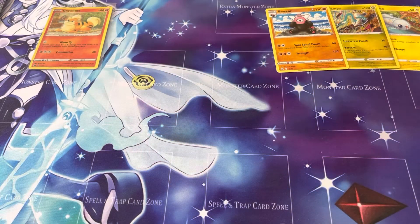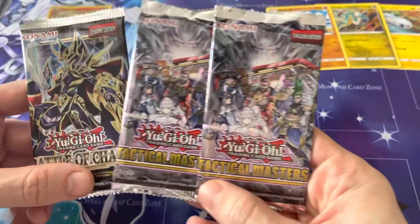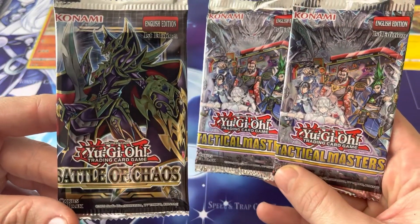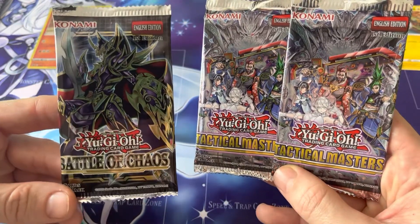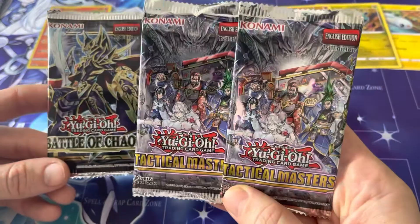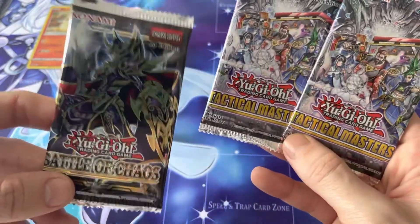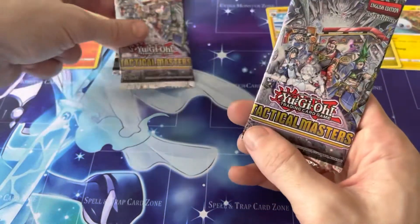Alright guys, like I said there's more. Today we have three YuGiOh packs — two Tactical Masters and one Battle of Chaos. If we pull that Dark Magician I will lose my mind. The Tactical Masters comes with some really nice collector's rares, as does Battle of Chaos. So first let's get into a Tactical Master.